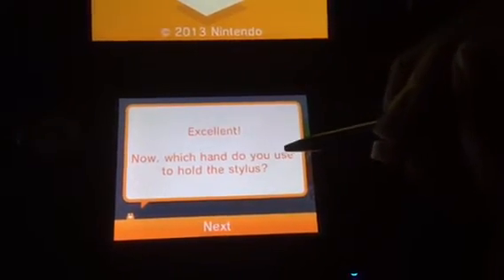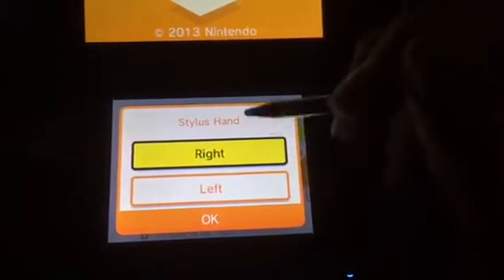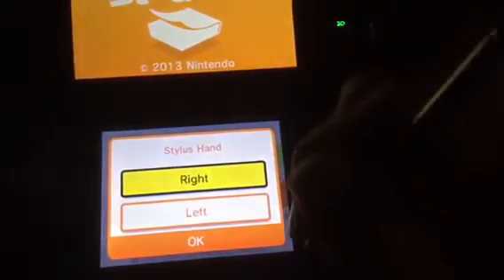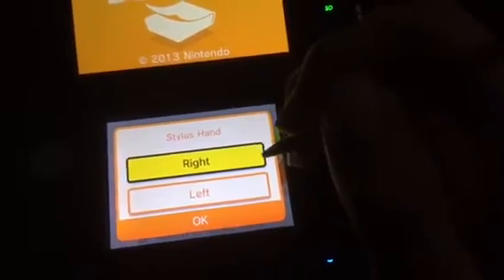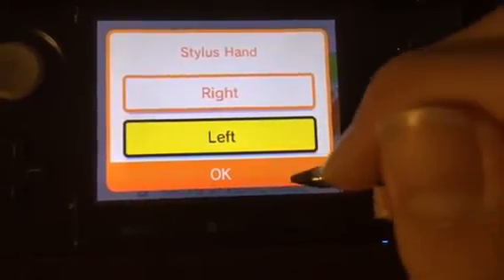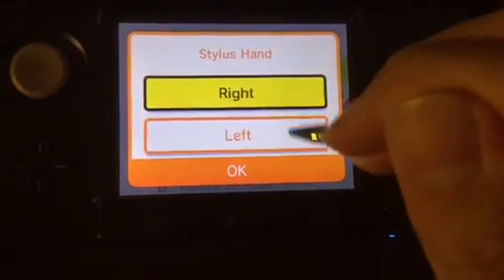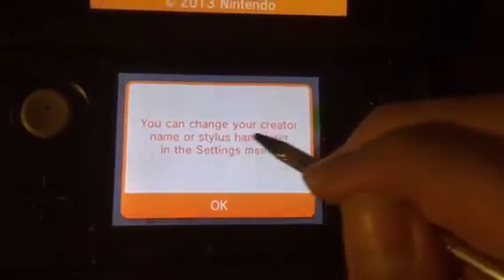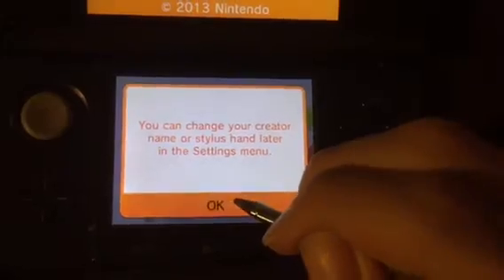Excellent! Now which hand do you use to hold your stylus? Right — but I'm probably going to say Left, because I do draw with my right hand but I don't like to use the right stylus. If you want to flip pages you have to click the D-pad and that disturbs me, so I'm more comfortable using the left stylus. You can change your creator name or stylus hand in the settings menu — got it.